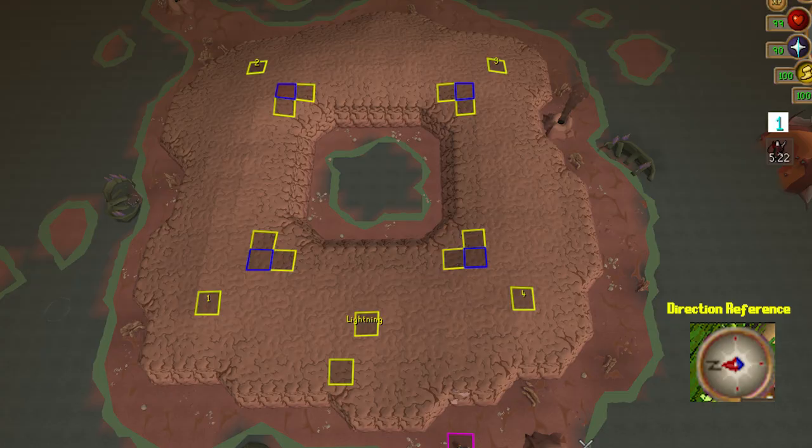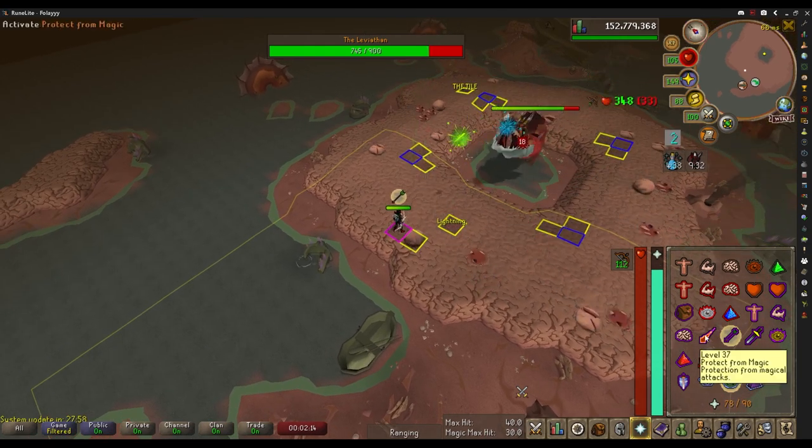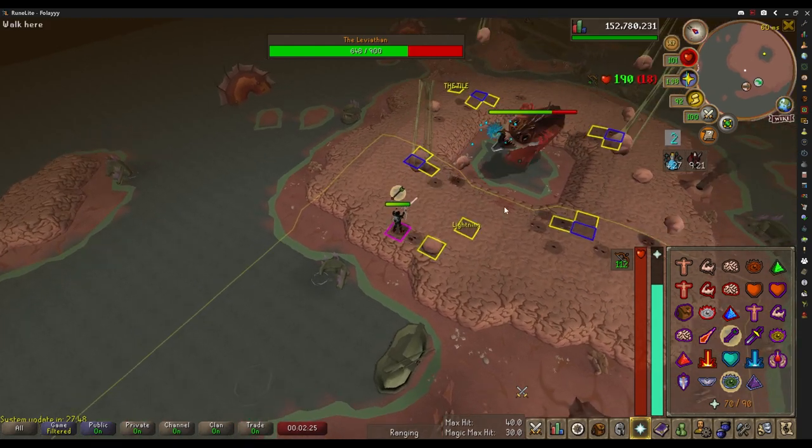Before we get started on killing the boss, I want to talk about the tiles I use and why. The tile shown on screen is my starting tile — it's marked for convenience but it really doesn't matter where you start as long as you're at the edge of the map. That is the most important part, because after every attack cycle Leviathan does, he will drop a boulder on your position that will stay there for the rest of the fight. If those boulders are along the edges of the map then it makes the fight a whole lot easier — you won't have to run around them.